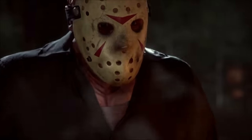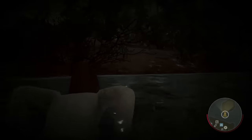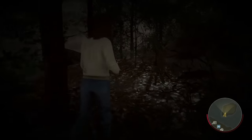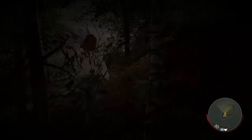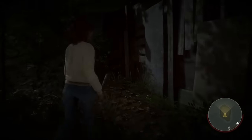First of all, you're going to need to grab Pamela's old sweater. Pamela, who is Jason's mom, can be found in a couple of different spots on each map hidden in a little cabin. The cabin does move around and it's kind of random each time, but once you learn all the different spots where it can appear, it shouldn't be too hard to find. You're going to have to explore a little bit, but once you do find it, head inside and grab the sweater.